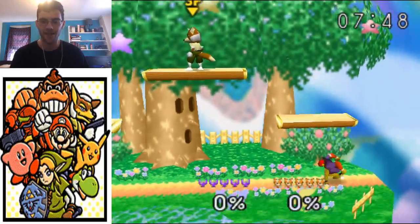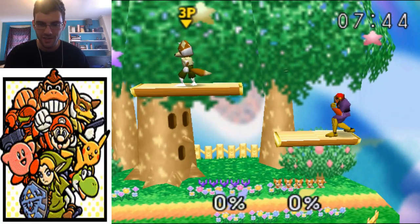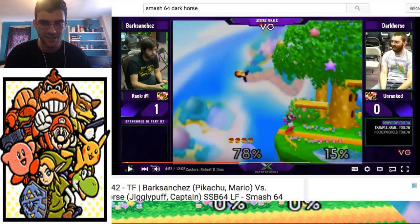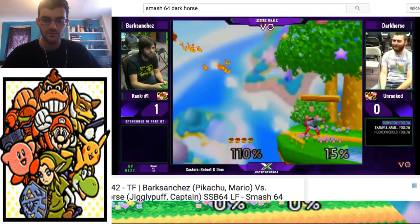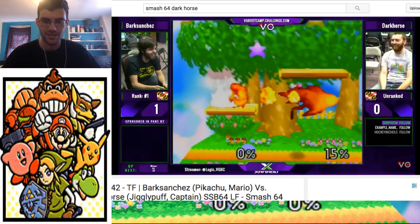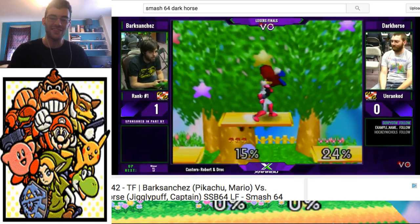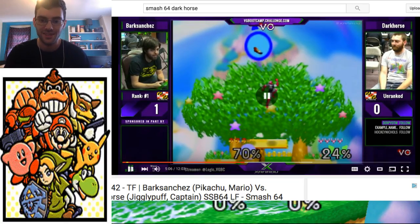This is not something I never see people landing, even though there's a way to do it. Even people like Dark Horse, for example, when he's in this fight against Bark Sanchez, he doesn't land this. We're gonna see some serious money — five whole dollars! So here it is, and then he falls right through. It's embarrassing, it's humiliating, and then he loses the set because of it, basically. That's the reason.